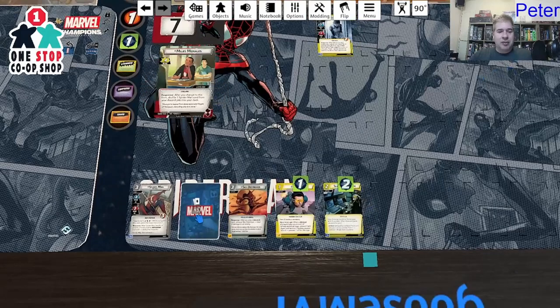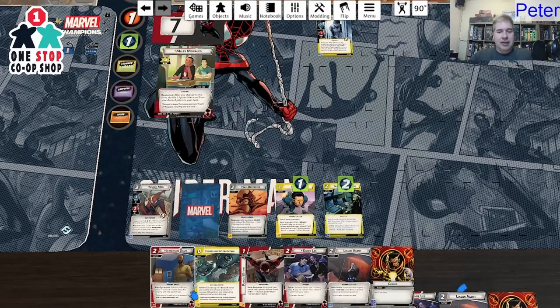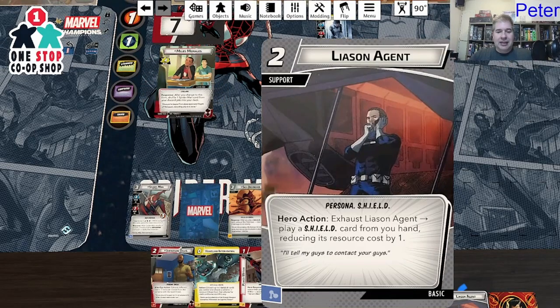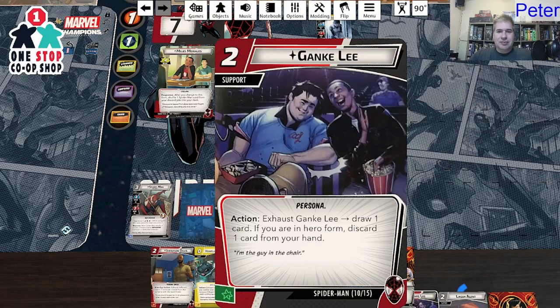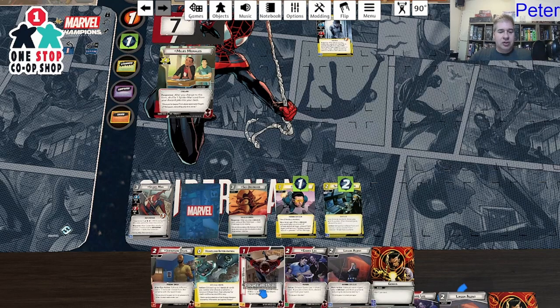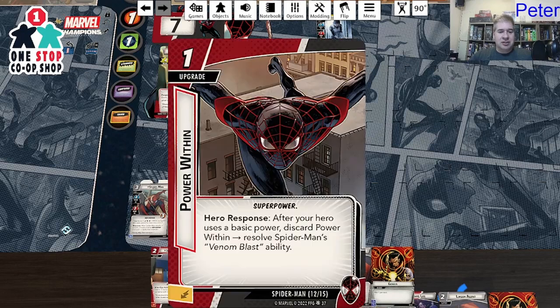Let's ready up and draw six cards this time. Liaison Agent — seems like I should use that since this whole deck is about getting shield out. Genki Lee: exhaust Genki Lee to draw one card. If you're in hero form, discard a card from your hand. So it draws a card if you're on alter ego and you keep it, whereas in hero form you have to discard one. I'm glad we're on alter ego. Power Within: after your hero uses a basic power, discard Power Within to resolve your Venom Blast.